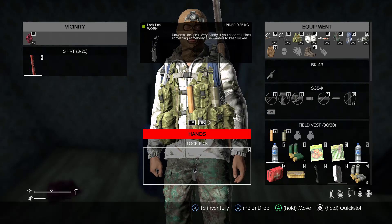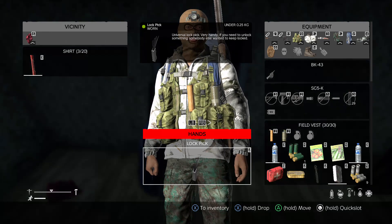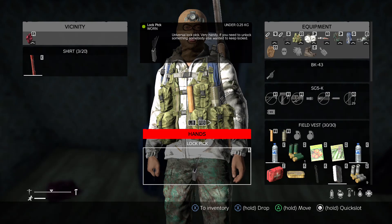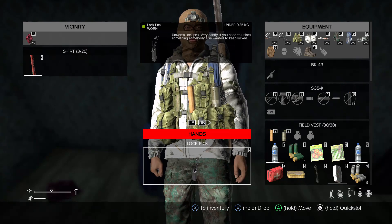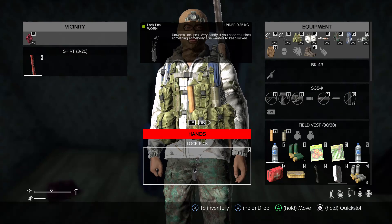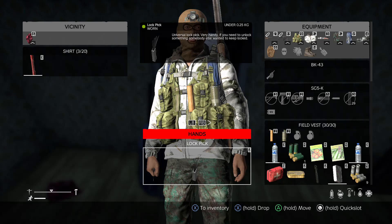It's worn now. So remember, if you guys don't know already, it's pristine, worn, damaged, badly damaged, then ruined. Once you have something ruined, you can't repair it. With lockpicks, I don't think you can fix it once it's at any level. Maybe a sharpening tool might be able to fix the lockpick, but I'm not sure. But that's good to know.